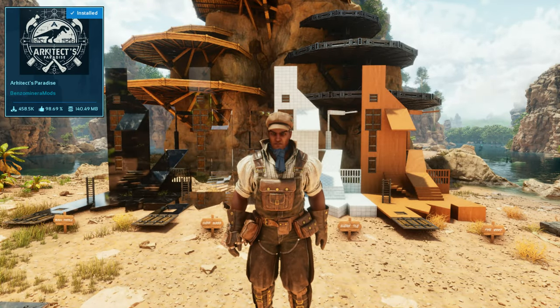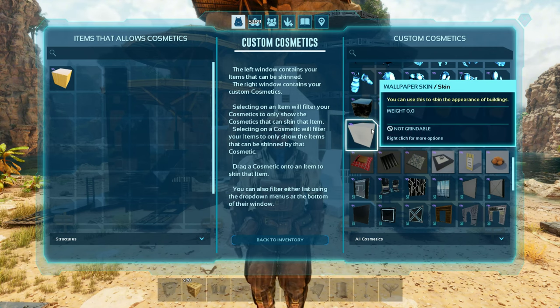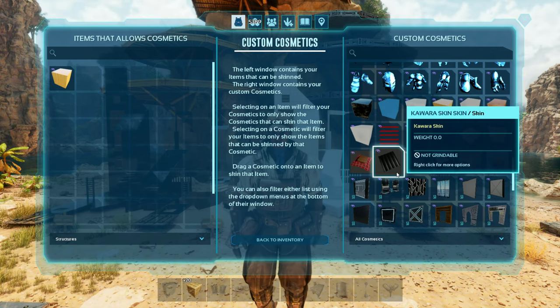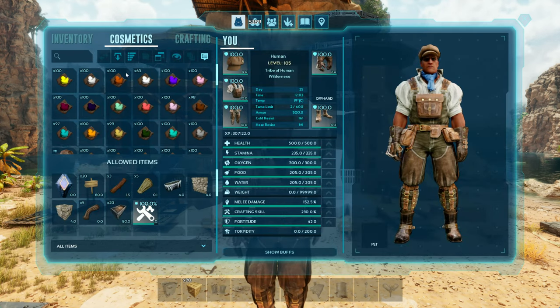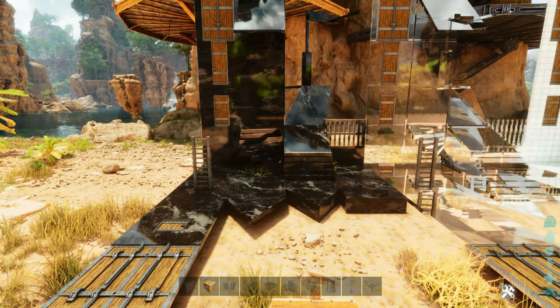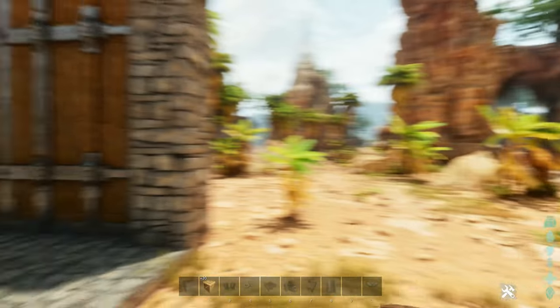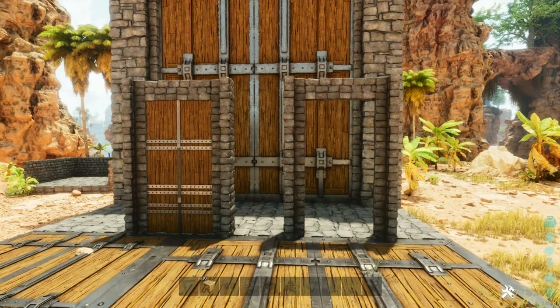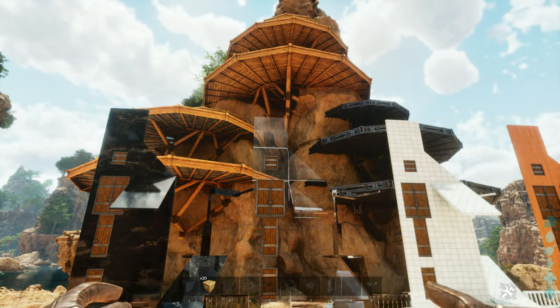Our next mod pack is the Architect's Paradise from Benzo Miners Mods. The Architect's Paradise Mod Pack comes with seven skins. Keep in mind that when you apply it to your structure skin set adapter or icon, it does not go to your hot bar — you have to go back to your inventory into your cosmetics to find the skin and apply it. The first four are set up here. The dark marble works on almost all of your standard structures, but does not work on trap doors, doorways, ladders, behemoth gates, dino gates, cellar doors, tree platforms, or cliff platforms.